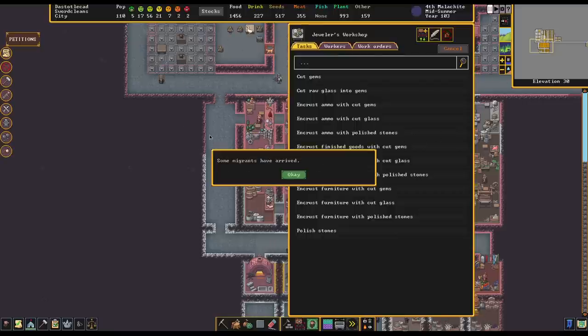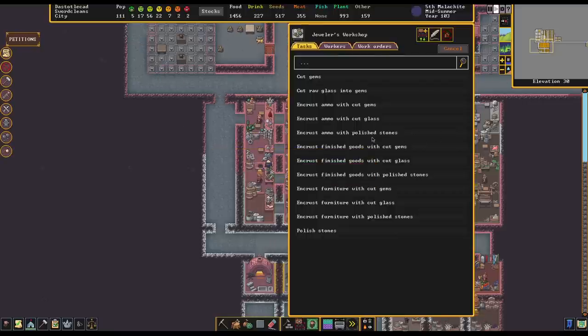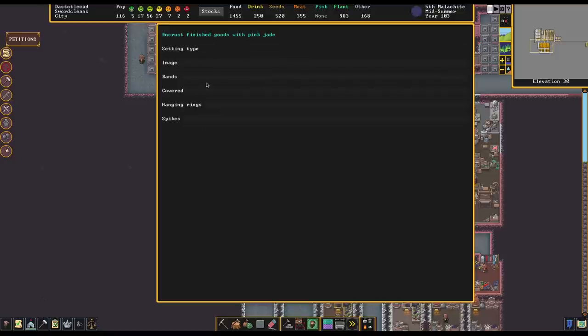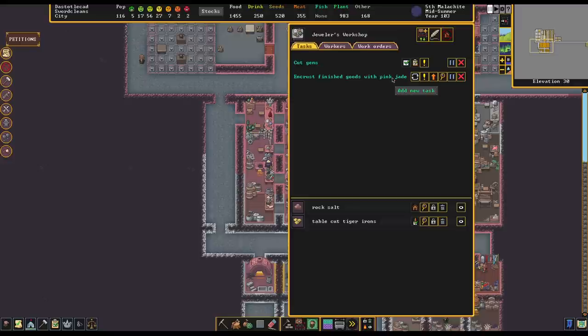What we'd like to do is encrust finished goods with cut gems — ideally we'd like our mugs encrusted with cut gems. But here's the thing: if I click on this, I cannot specify what kind of finished goods is going to get encrusted. Anything in the finished goods category is going to be valid for this. The magnifying glass filter is only to specify what type of gem to use and what type of encrusting we'd do — like menace with spikes of pink jade. It does not let us choose the source material, which is quite problematic.